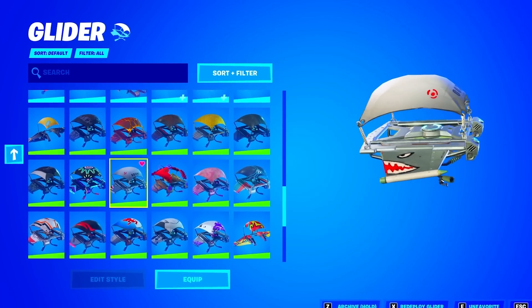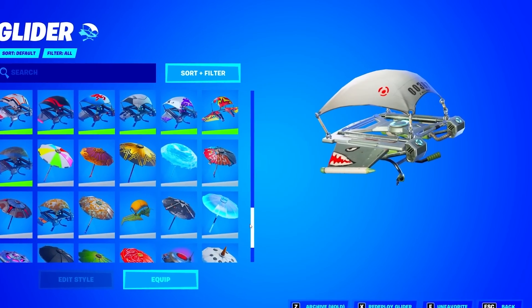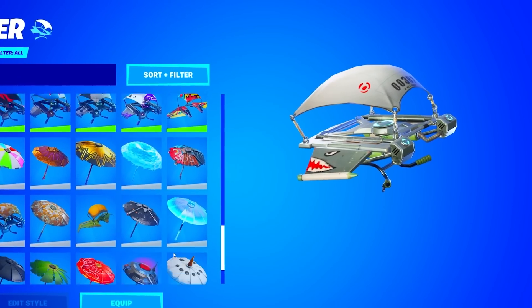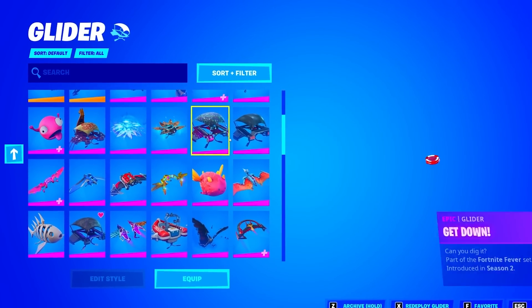We're gonna start off with the gliders. He has the Mako glider of Season 1. This is like the rarest glider in the game, besides the Aerial glider. This is literally like the rarest in the game, and it's obviously like the most iconic. The Mako glider is so iconic. Let's see all the gliders he actually has.